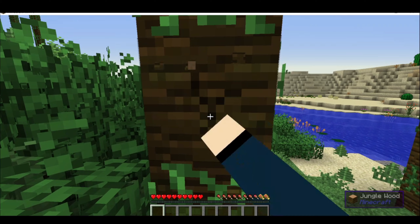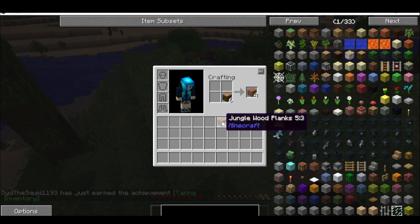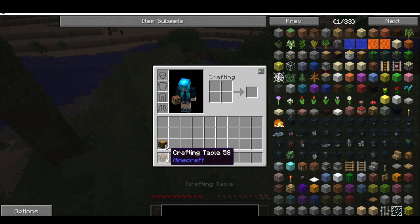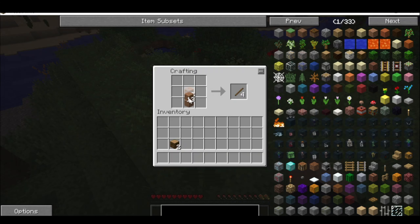I started, as all Minecrafters do, by punching a tree. And then I made a crafting table. And with said crafting table, I made an axe. And then I made a pickaxe, as we all do.